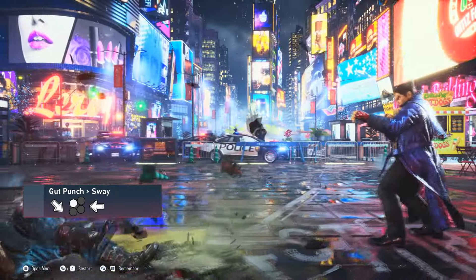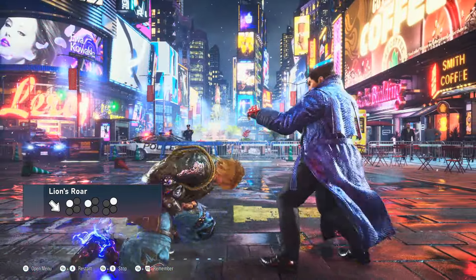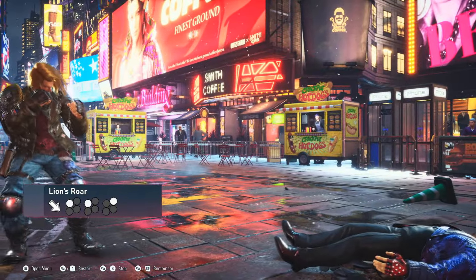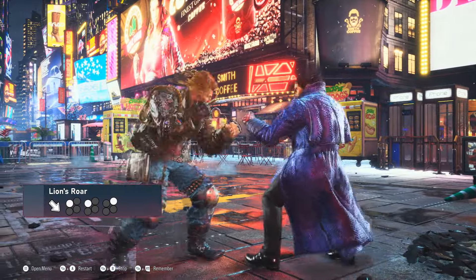If the opponent tries to contest, Paul can try to score a counter hit with his Lion's Roar, which leads to massive damage and is also incredibly hard to deal with, since the window of opportunity to duck the second hit is really small and the third hit comes out so quickly that it can easily interrupt whiff-standing punishments if you are not fast enough.